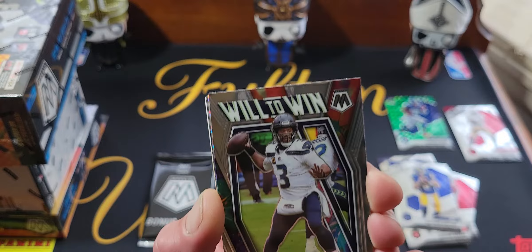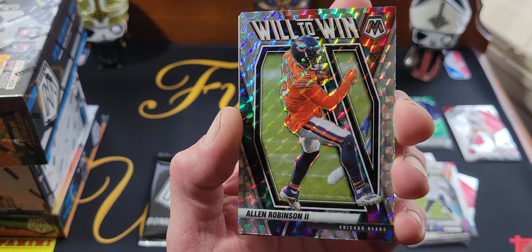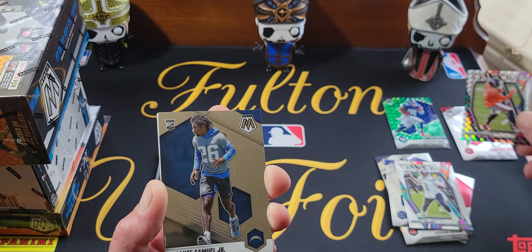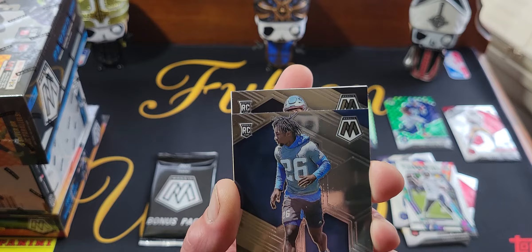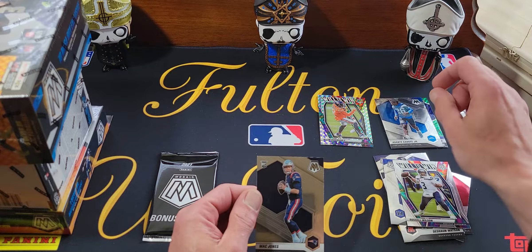We got a Will to Win Russell Wilson on his old team. Then we got another Will to Win — it's going to be a silver mosaic, it's a Bear. I've got this card so many times. Unfortunately he got traded so I don't really consider this a PC card anymore — I'm weird like that. Then we got Asante Samuel Jr., and our last card — we got a Mac Jones, just a base Mac Jones.